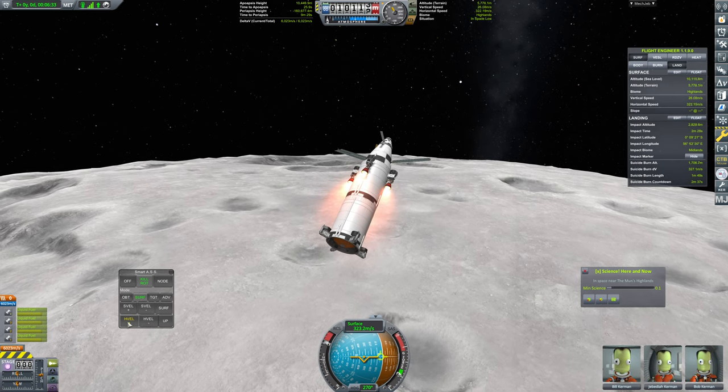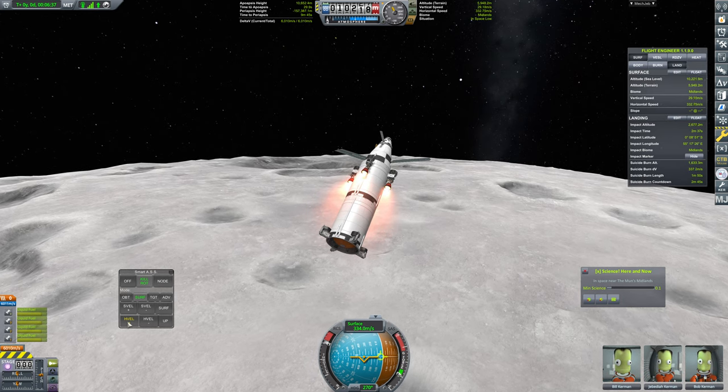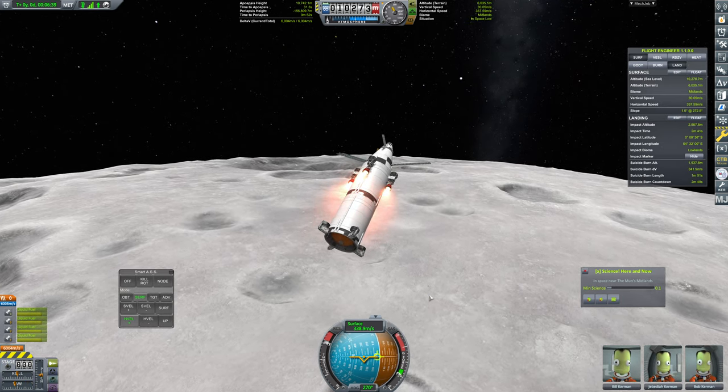We're about halfway to our horizontal speed orbital velocity target but not quite there yet. We just need to get ourselves a little bit more time. Our thrust to weight is quite low when this thing is fully fueled, so we are doing some gravity battling here. I'm going to hold us here until the time to apoapsis is about 30 seconds — 25, 26, 27, 28, 29, and 30. Okay — horizontal velocity up.